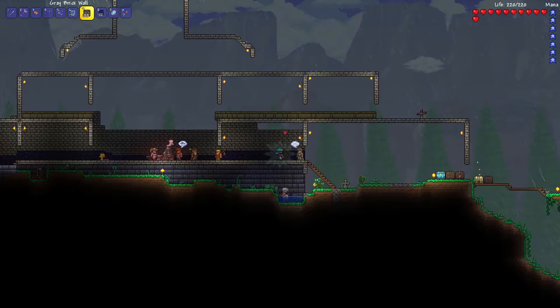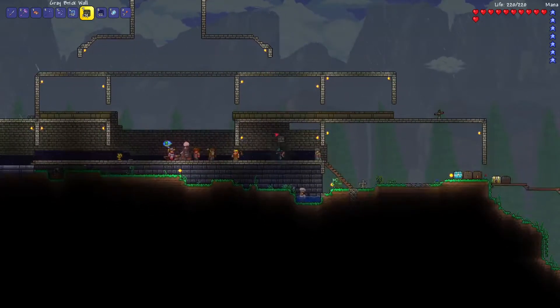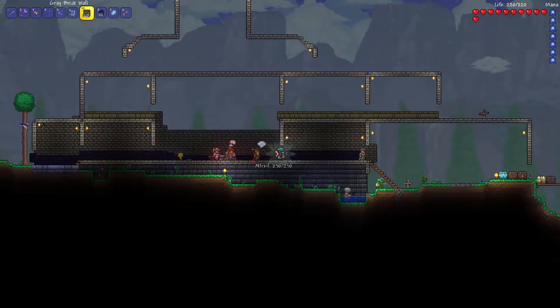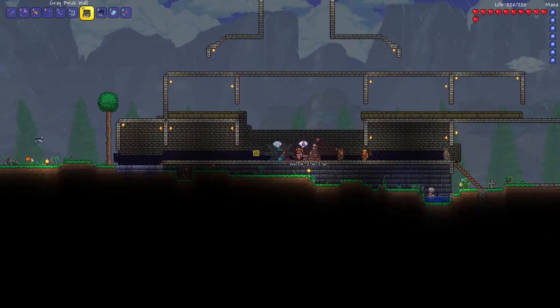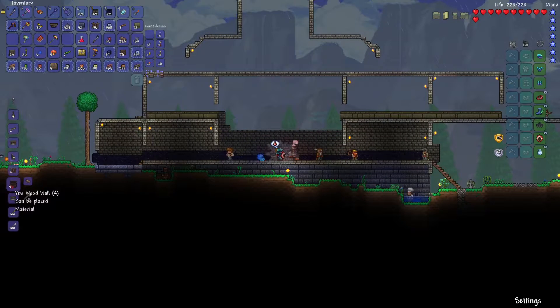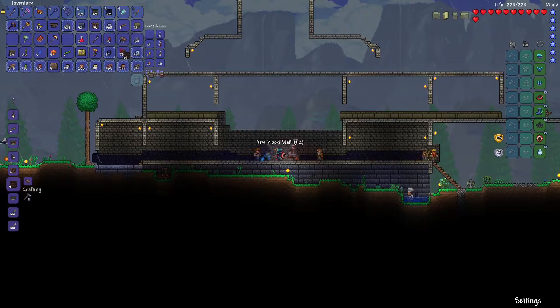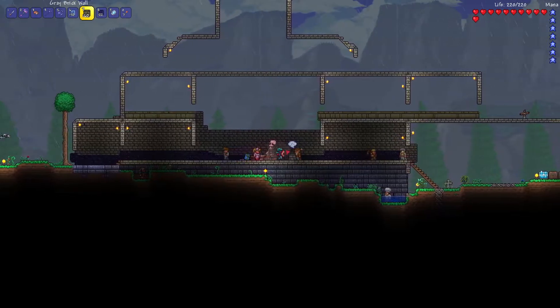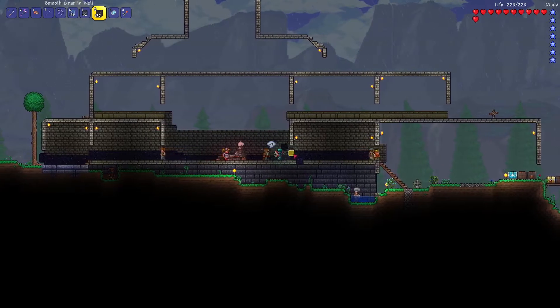We're back in the aftermath of the goblin invasion. Nothing too crazy going on. Did check out the yew wood - looks like it's mostly recipes, slightly different textures, a few furniture things. I'm going to craft up a few of the regular yew wood walls to see if they give any different vibe than a standard wood wall. Texturally they look about the same, but if there's a little bit of color difference it might be worth looking at.